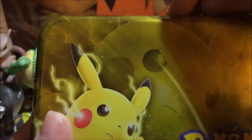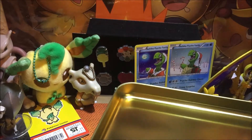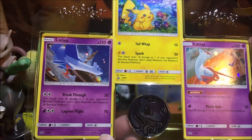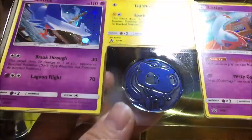We got the protective wrapping all off, so let's open this up. Inside it has three promos — they're all holographic: Pichu, Latios, and Latias.